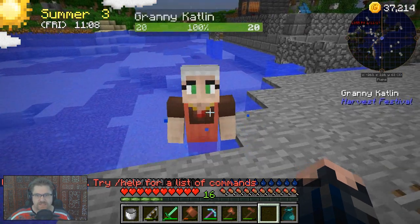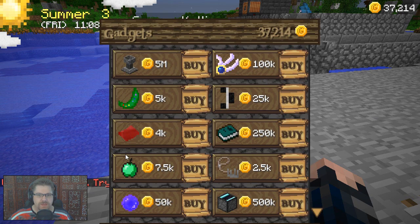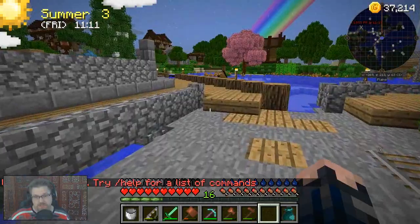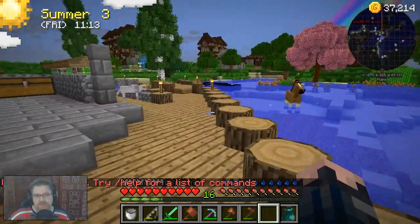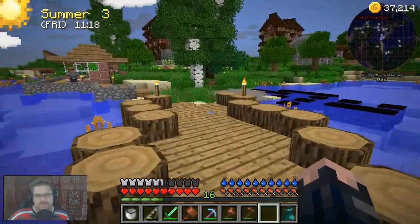Let's talk to Granny Caitlin. We're going to talk to her shop - I forgot that the Petal Apothecary is five million coins. I'm not going to be able to buy one of those yet. Sadly, with a heavy heart I have to return to the fields.